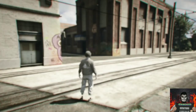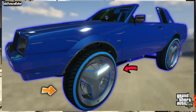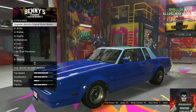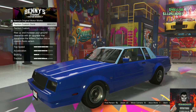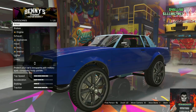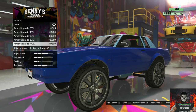For the first vehicle, order the Faction Custom. Go over to Upgrade Benny's Original Motor Works — the first option — then choose the first option, the Faction Custom Dunk. This should raise the vehicle to a higher height.